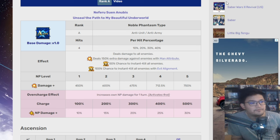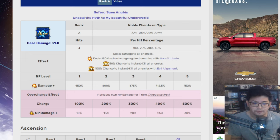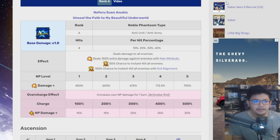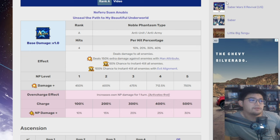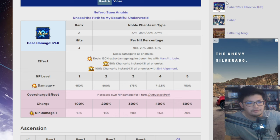I've seen videos where you need a Mystic Code with Arts buffs — probably the Summer one, since it has Arts buffs. Some also use a Mystic Code with MP generation so she can gain a bit more MP after using her NP. She is able to loop on QP farming quests. So if you want to use something different for QP or EXP looping, she's a solid option.